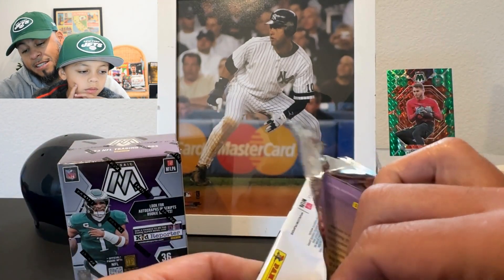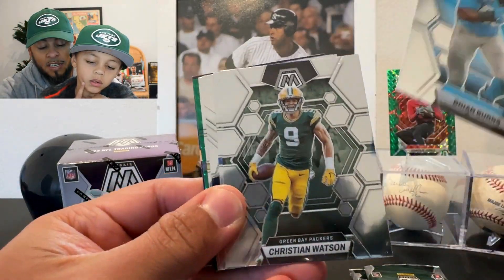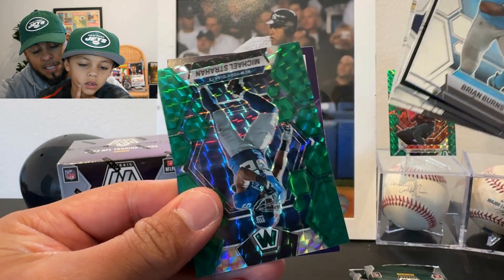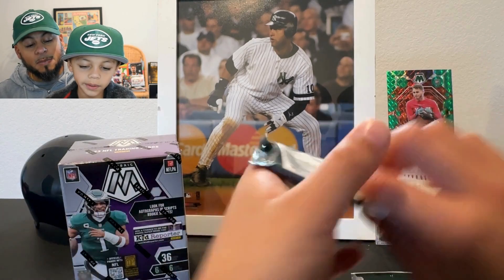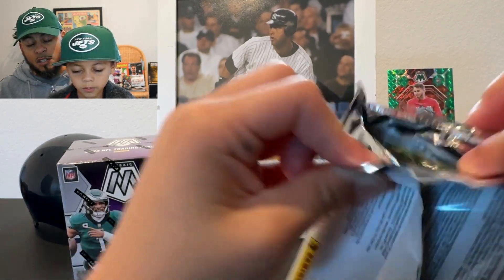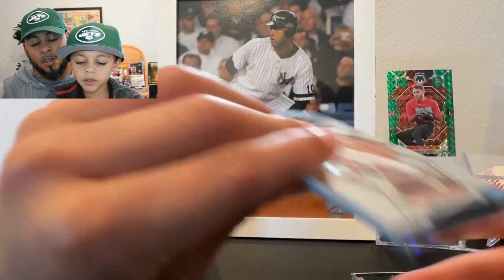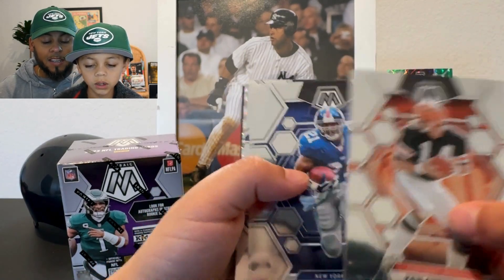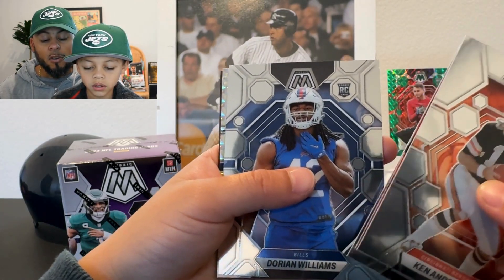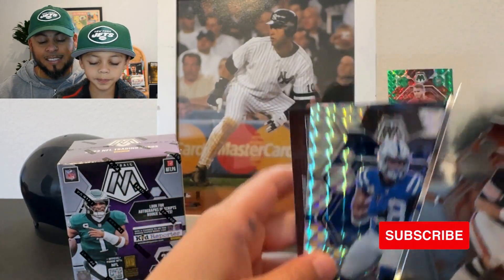The best rookie we've pulled so far was Sam LaPorta base. We're definitely looking for CJ Stroud. George Pickens, and there's a Michael Strahan. Last two packs. The blaster's been fairly uneventful. Hopefully we can get at least a CJ Stroud base. There's a silver — CJ Stroud has been crushing. A Wes Walker silver — I didn't know Wes Walker was in here. Jonathan Taylor Prism and a Josh Allen Prism.